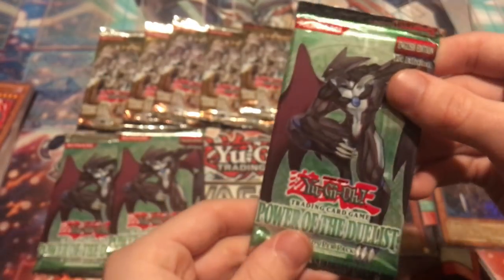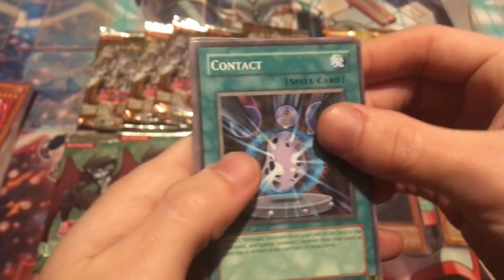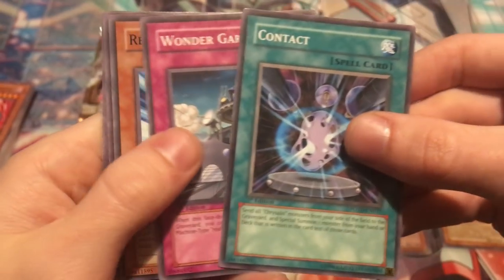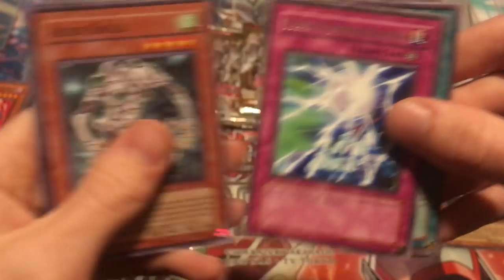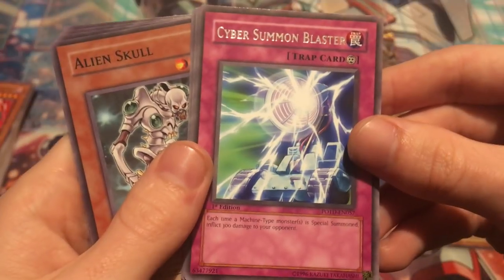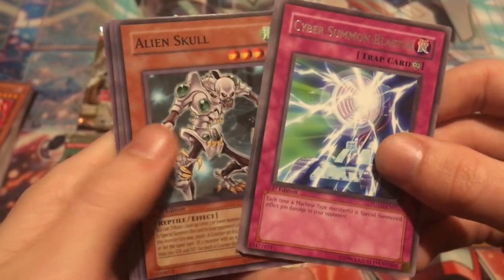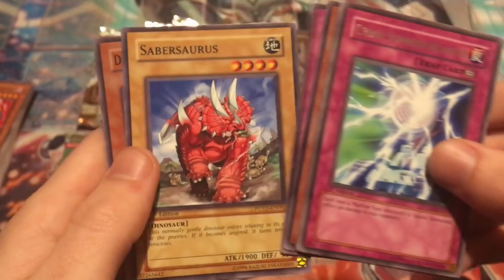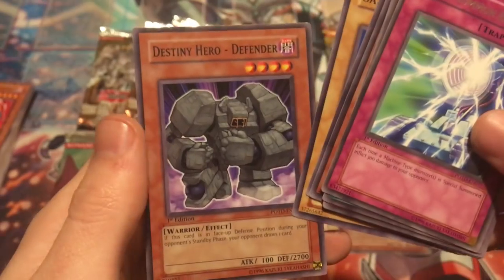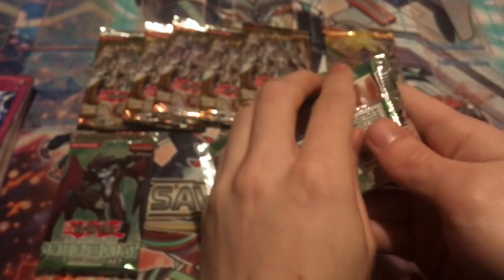This is gonna be a little longer of a video — I'm kind of enjoying opening these, so taking a little bit longer than I do on some of the more recent packs. Hopefully you guys are sitting back and relaxing. Contact, Wonder Garage, Rescue Roid, Synthetic Seraphim, and Cyber Summon Blaster. More machine cards — I was a huge fan of machines back in the day. Alien Skull, Royal Writs of Taxation, Sabersaurus — I remember that one — Destiny Hero Defender. A little bit of a dry spell as far as hollows go, but still plenty of packs to go. Two more Power of the Duelist.